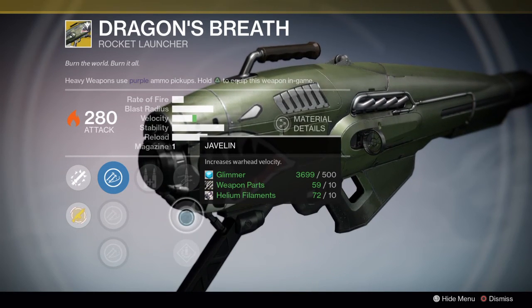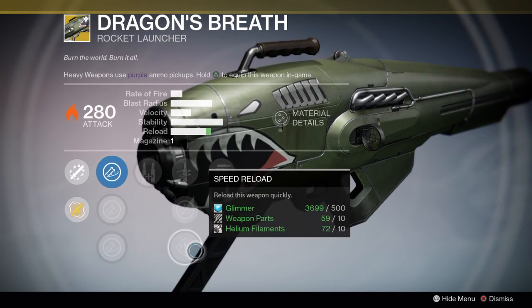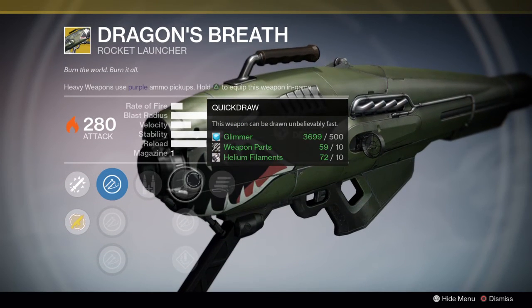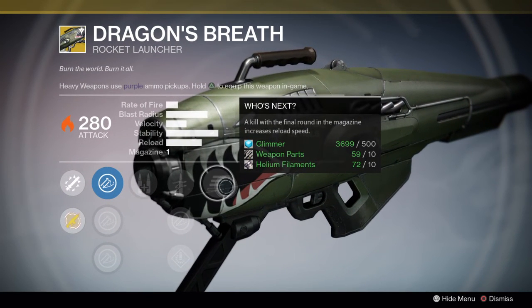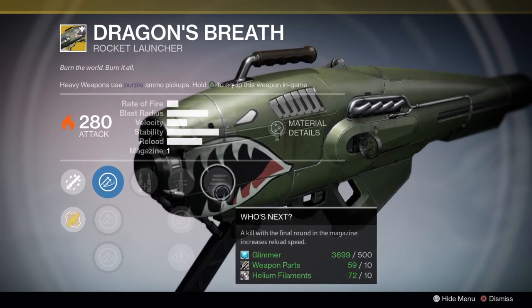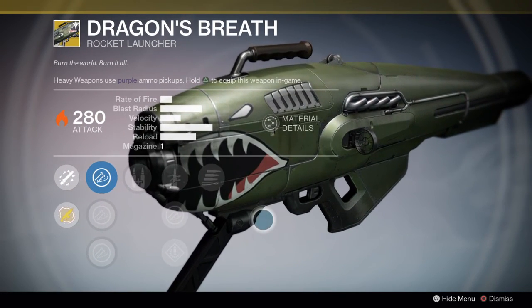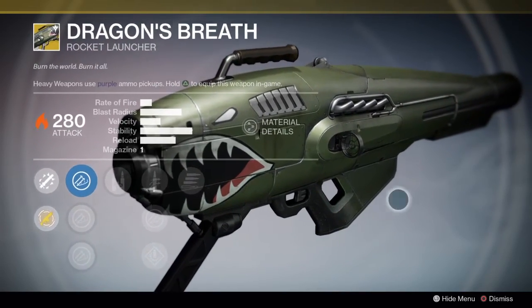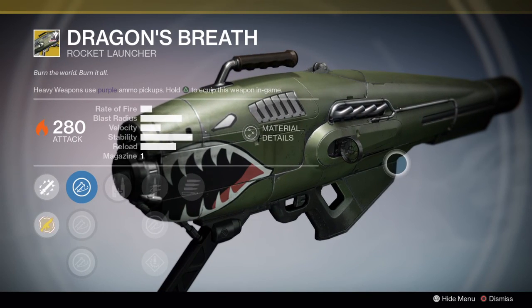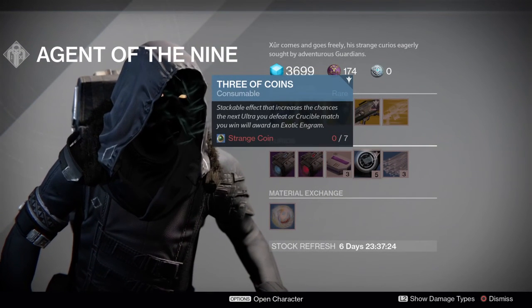Quick Draw is good in PvP if you want to be aggressive, and Javelin increases velocity which is fantastic. Reload speed isn't such a big deal since you generally expect to take enemies out on your first hits with a rocket launcher, so I'd lean toward Javelin or Quick Draw. Finally, Who's Next — a kill with the final round in the magazine increases reload speed — so that covers the reload concern. Really cool old-school art design on this one too, reminiscent of a classic American warplane.